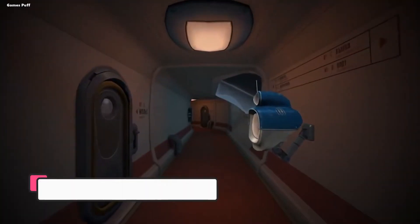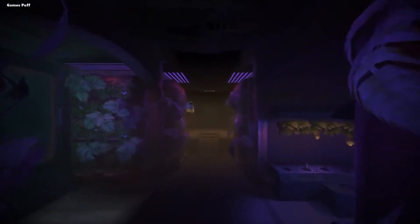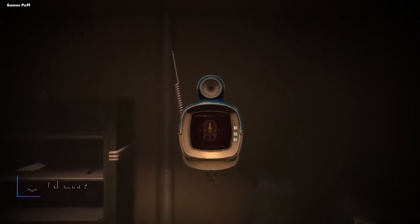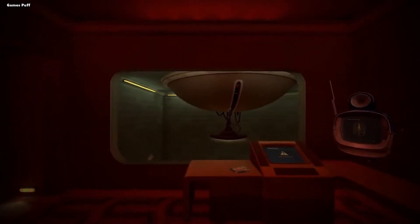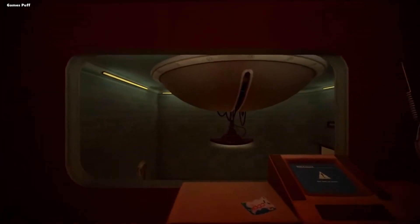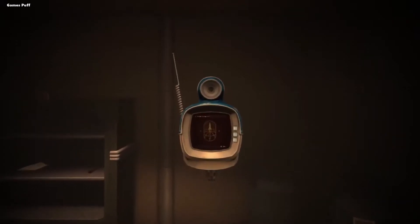Next up we have Angust. Immerse yourself as Valentina, a cosmonaut aboard a ship in the company of Constantine, the AI, that oversees and takes care of you while doing daily tasks for your mission. But as the days go by, your perception of reality can be affected. Will you embrace it? Break free? Or find an answer somewhere else? From the creators of Finding Monsters Adventure and Rock and Rails, Angust is a story-driven game where your actions can affect the narrative, making each experience unique.